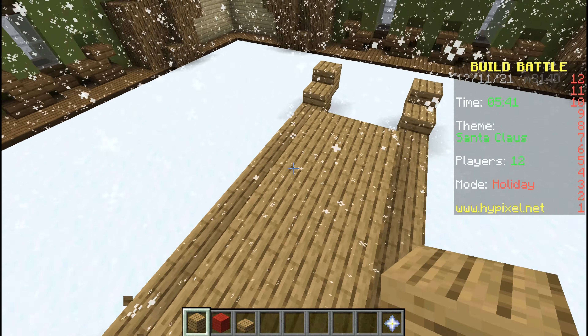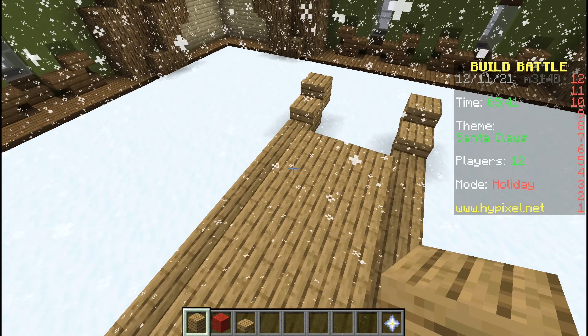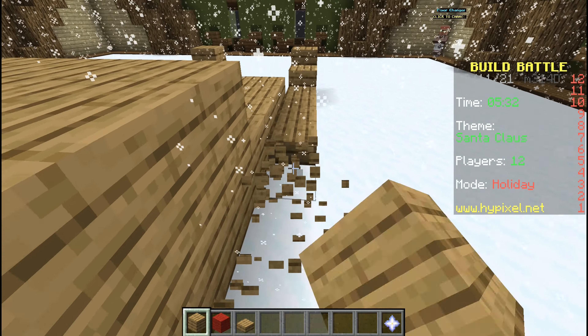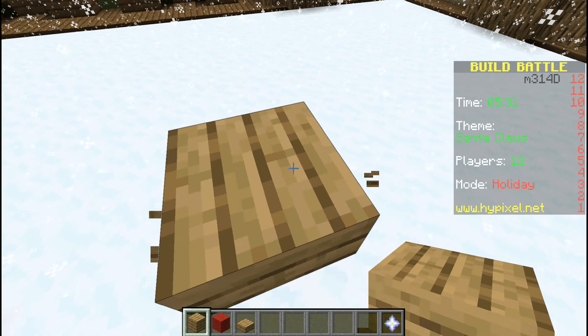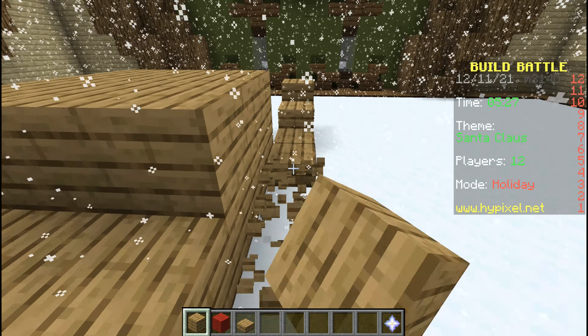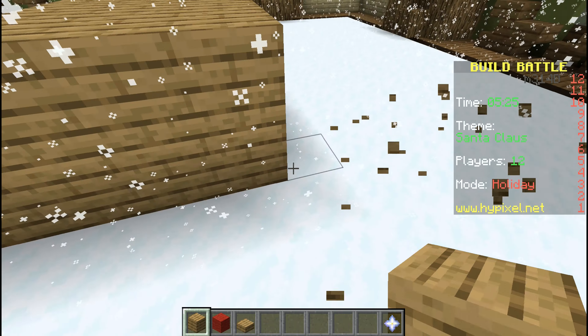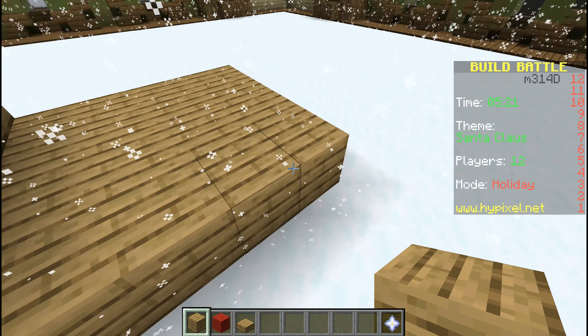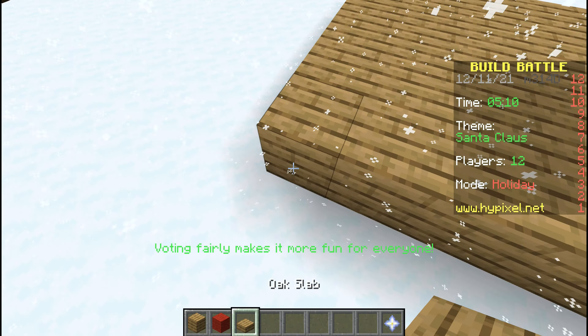Yeah, that's pretty good. Let's extend the back here a bit. I guess it could be a block wider though — yeah, I think I'm going to make it a block wider, it's too narrow. I'll put the side things back, but yeah it needs to be at least a block wider. I'll even bring it up a little bit by a couple of blocks. Now let's put the sides back on.